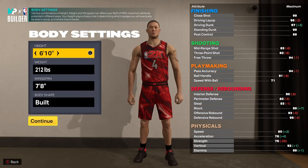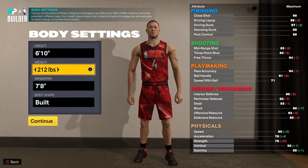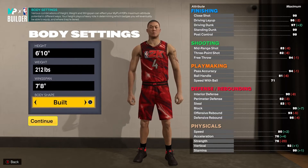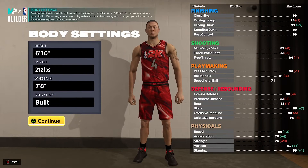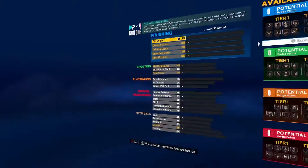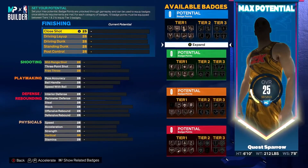You're going to be a power forward to get this name. You're going to be 6'10, 212 pounds — that's going to be cruish with a max 7'8 wingspan. We're going body shape built because we want to look menacing on the wood. No matter where you play on this build, you want to strike fear in your opponent, and we don't want to look like a snack on the food platter tray.